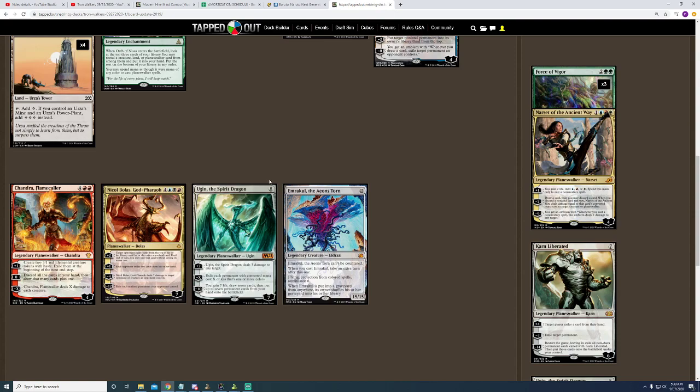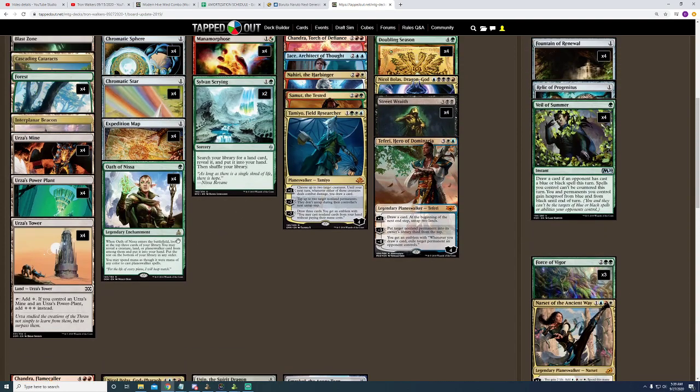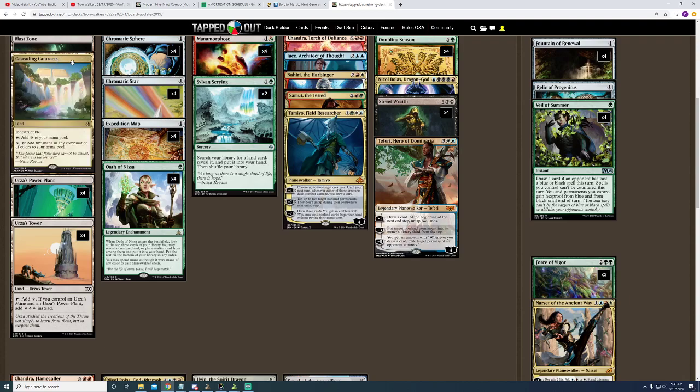I still have Ugin — he's a great card. What's been happening is on games where opponents are playing a lot of permanents and mana dorks, I've just been going to turn 4 and using Ugin if I don't have Doubling Season out with a planeswalker. Ugin has been ending up in my hands a majority of the time, and I am going to use him 100%. Now, I do understand that with Oath of Nyssa out, Ugin does exile Oath of Nyssa. But that's part of why I decided to add in the Cascading Cataracts — I can use that to set my mana up instead of needing Oath of Nyssa on the battlefield.